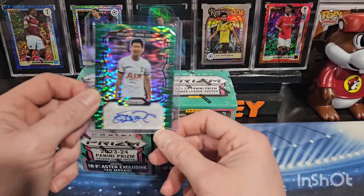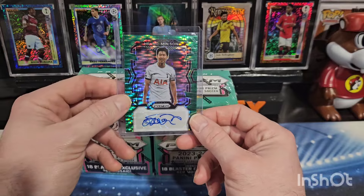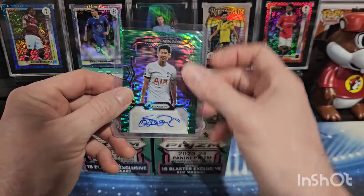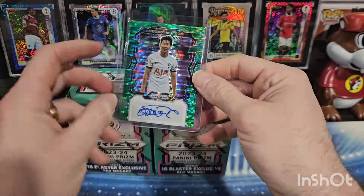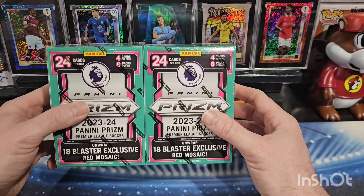I actually hit a nice autograph out of the one I ripped off camera — hit this nice Wang Min Son auto green pulsar. So that was pretty sweet. I'm going to take a look at two more of these today.